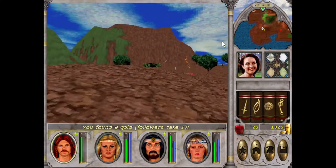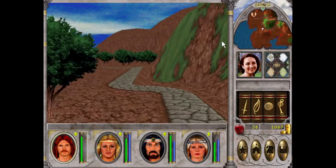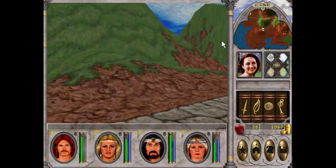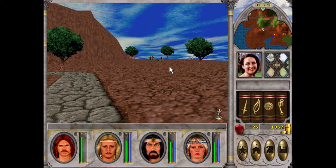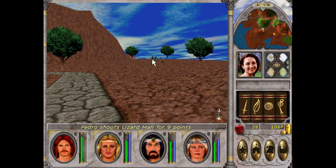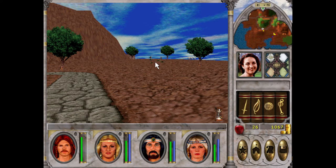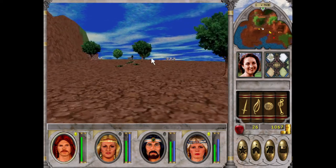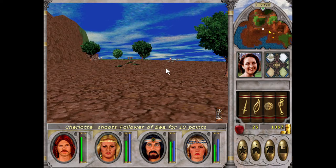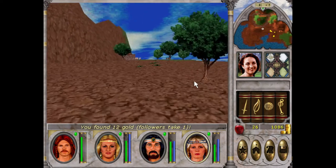I reckon I'll do the Chaos Conspiracy mod at some point — probably a few years down the track, to be honest. My thinking at the moment, obviously subject to change, is that I'll play through 6, 7, 8, attempt 9 — no guarantees of passing that — and give 10 a crack as well. I've got it on Steam. And then after all that, I might do 6 again but with the Conspiracy mod, because it apparently just adds so much and combines 6, 7, and 8.